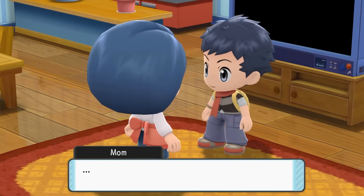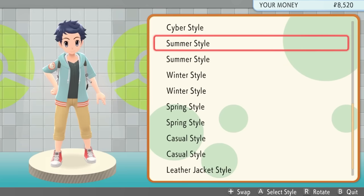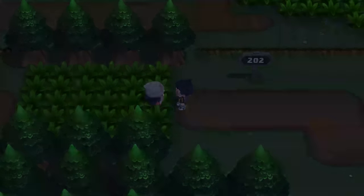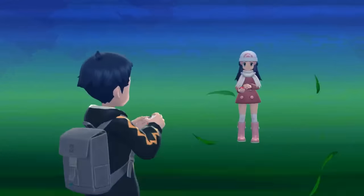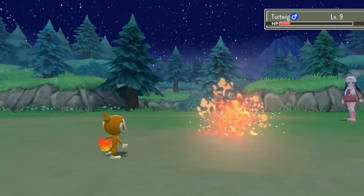After getting the Pokedex, we go back home, talk to our mom, and put on a brand new outfit. We take on the Pikachu hoodie because we're playing as Ash, so anything Pikachu related is good. On our way to the first gym, we stop by Dawn for a quick battle. Luckily it is against her Turtwig, so we use three Embers and defeat Dawn very quickly.